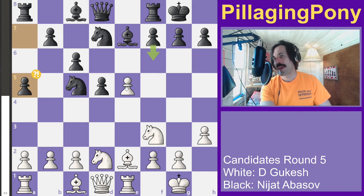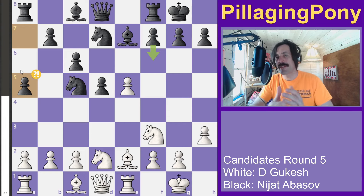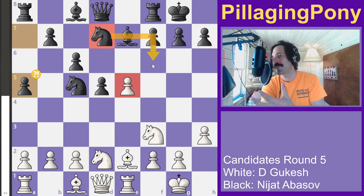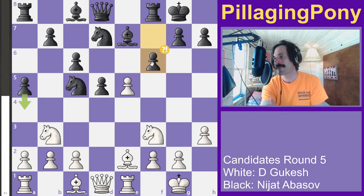Black plays a5. A lot of times when you're out of moves and don't know what to do, pushing a5, a4, h5, or h4 — assuming your king's not over there — can be a good way to gain a little space while figuring things out. Black's knight is making it hard for the bishop to develop, and white's pawn is making it hard for the knight to move. While the pawn can be a drawback, it's also cramping black's style.